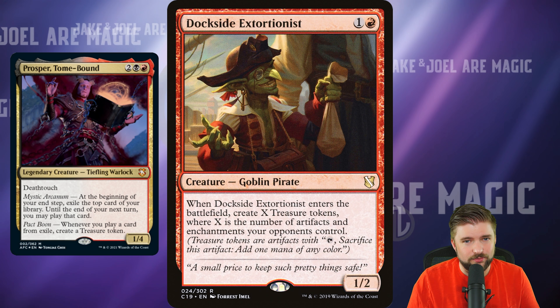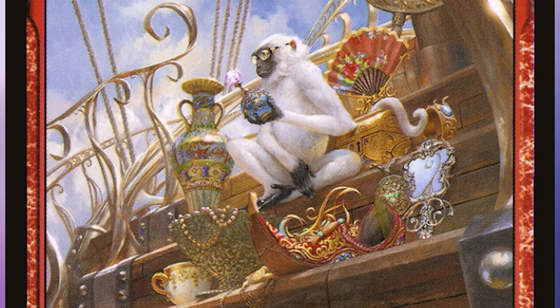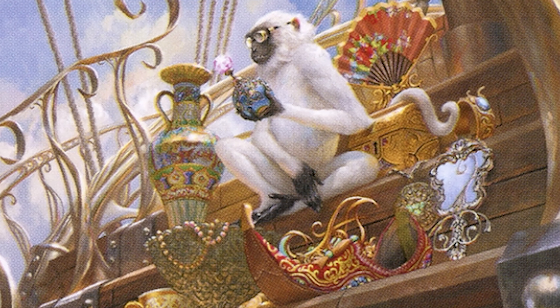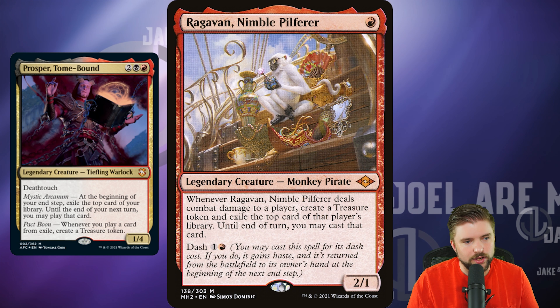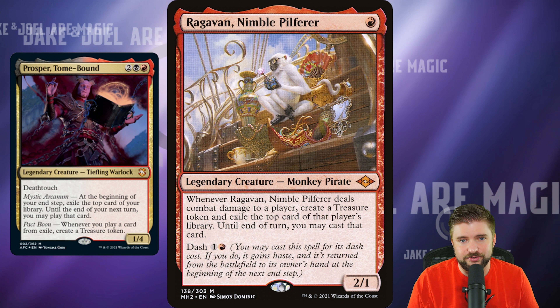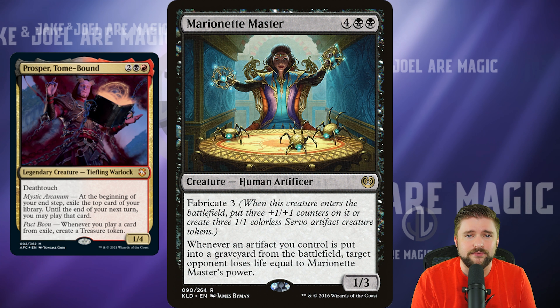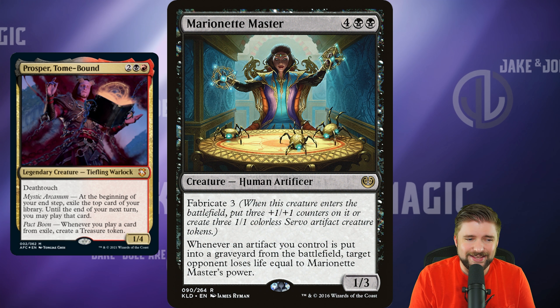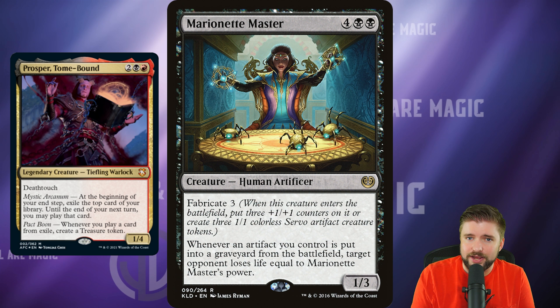We've come to the most expensive card I'm going to suggest in this video. Treasure tokens, quick ramp — we want to run Ragavan, Nimble Pilferer. 1 mana for a 2/1 monkey pirate: whenever it deals combat damage to a player, create a treasure token and exile the top card of that player's library, and until end of turn you can cast that card. It also dashes for 2 mana — you go out, pop for a treasure, exile the top card, and then Ragavan goes scurrying back into your hand. It's crazy how synergistic such an expensive 1-toughness creature is with the rest of your deck.